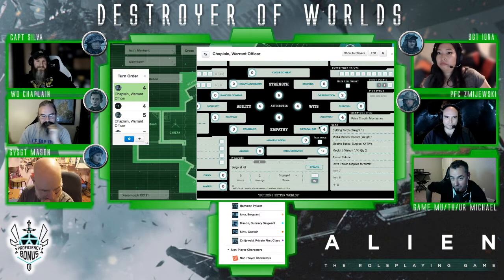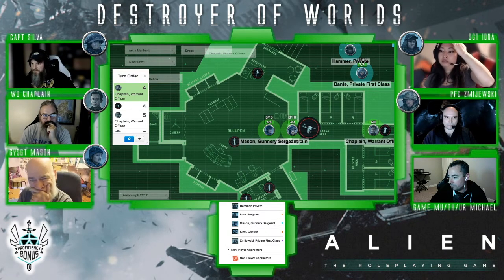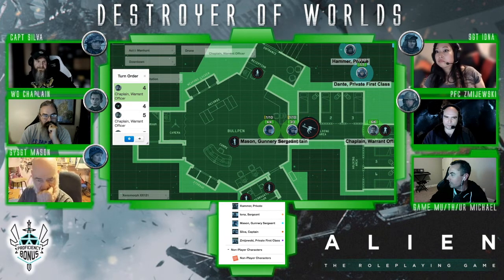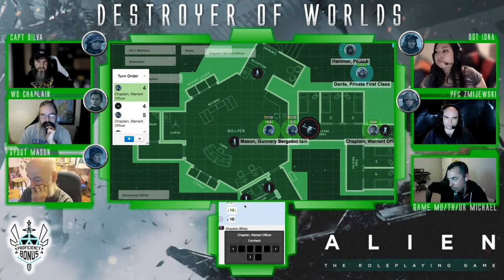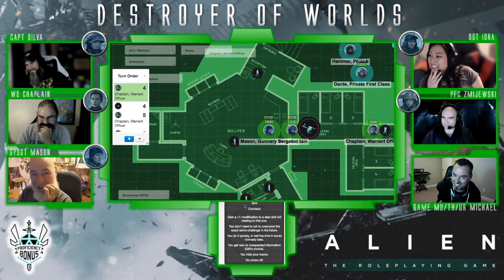Before you make this roll, because you're synthetic, you won't take this. But I need Mason and Captain — you guys both immediately take a point of stress upon seeing this thing in front of you. You need to add one point of stress to your character sheet. Chaplain, go ahead and make your calm tech roll. Any modifier or just straight? Just straight for this. If you click on your calm tech stunts, you're going to have two stunts on this. You succeed in lighting this little band-aid on fire.